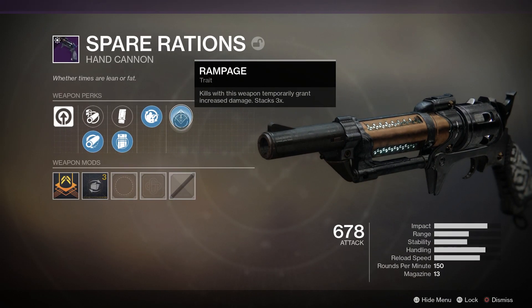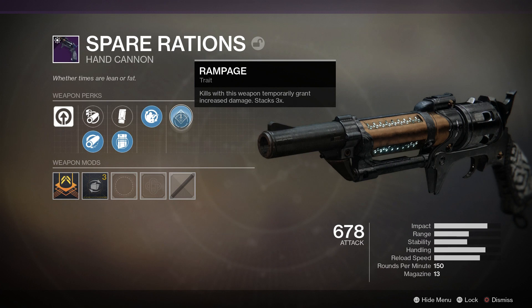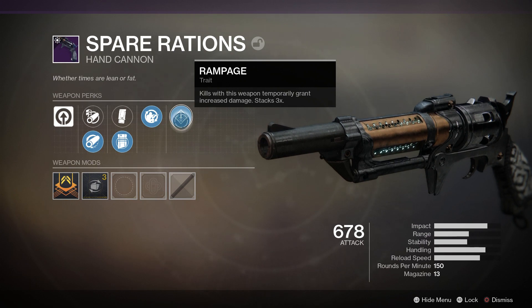It has Rampage, very nice to have — being able to bump up your damage a little bit after getting kills. With this weapon in PvP that makes it so your 3-tap is a little bit easier. Normally you need 3 headshots to 3-shot kill someone. However, with Rampage proc'd you can hit 2 headshots and 1 body shot and you'll usually pick up a kill. And that's with just Rampage times 1, so that's pretty nice to have.